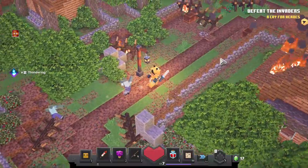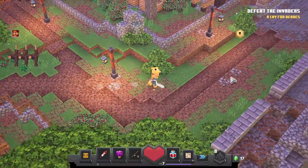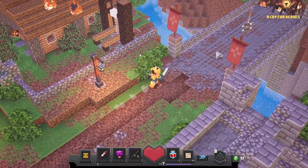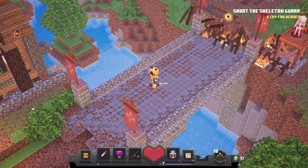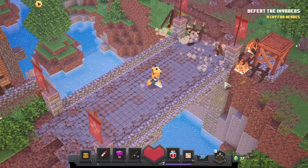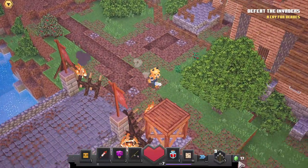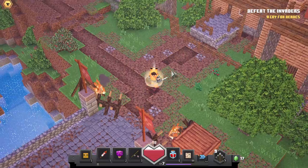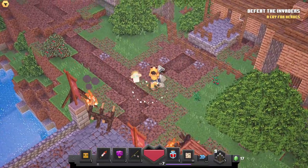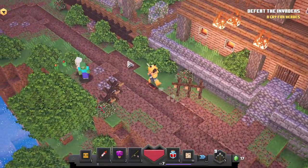New objective: Shoot the skeleton guard. New objective: Defeat the invaders. Health remaining: 91 out of 122.